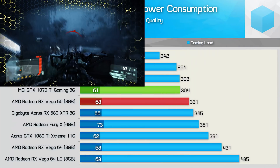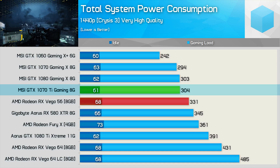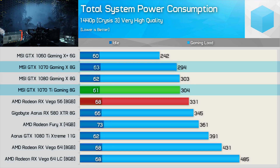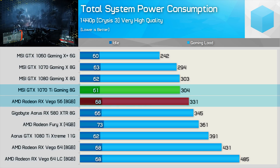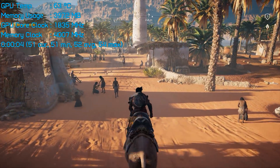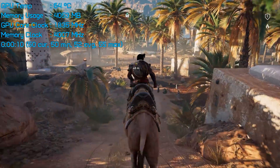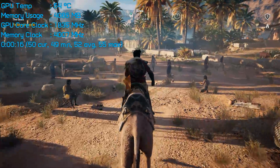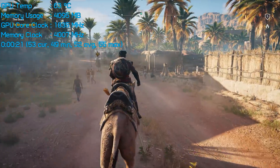Moving on, we have the stock power consumption figures. The MSI GTX 1070 Ti Gaming consumes the same amount of power as the GTX 1080 Gaming X, which is really only slightly more than the GTX 1070 Gaming X. So there's certainly nothing unexpected about these results, and it means that the 1070 Ti reduced system consumption by 8% when compared to Vega 56. When it comes to temperatures, MSI's TwinFrozr 6 cooler keeps things cool and quiet. If GPU temperatures remain below 60 degrees, the Torx 2.0 fans won't even spin up. Under load, the card maxes out at just 64 degrees, and the card ran virtually silent — quieter than the case fans in my test system, which are already very quiet.